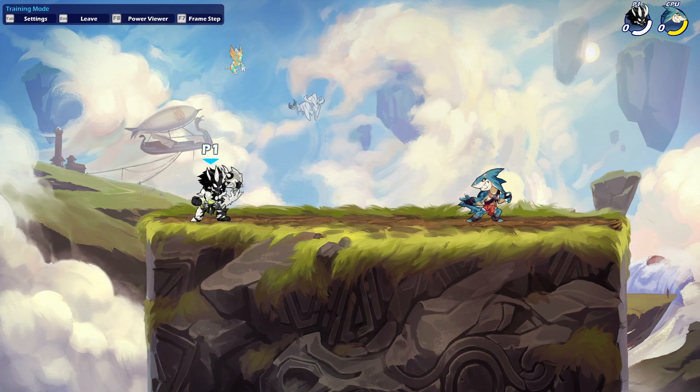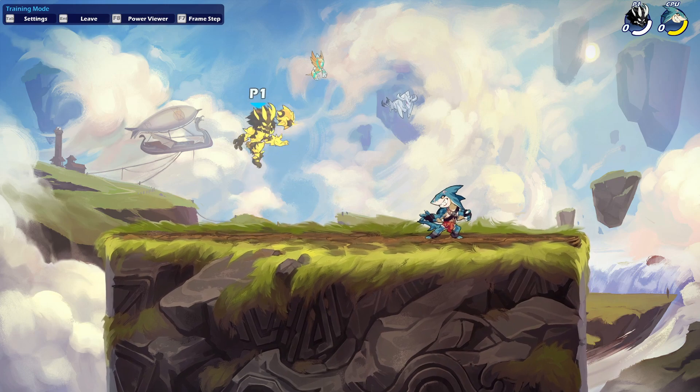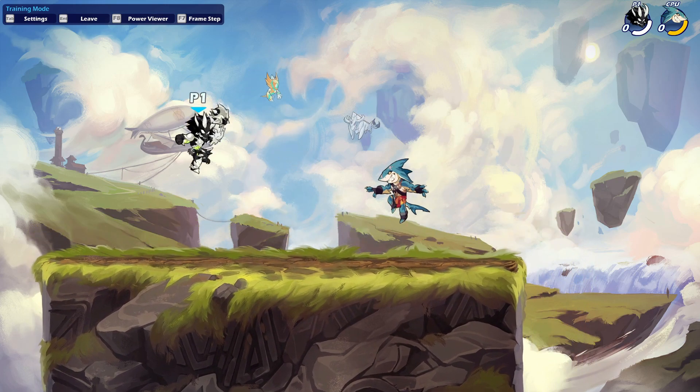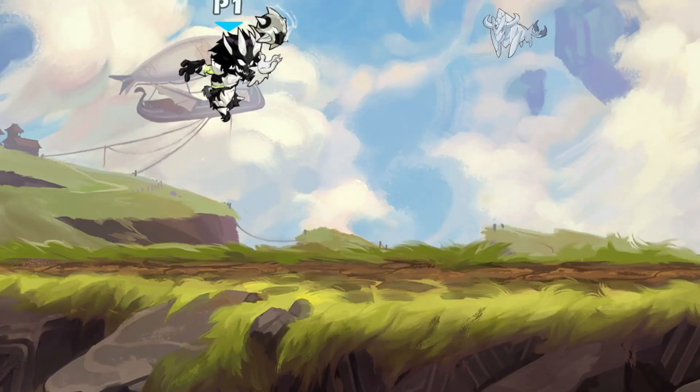Did you know there are different animations for down air depending on how close you are to the ground when you hit? If you're up higher it'll be a normal animation, but if you do it real close to the ground you actually do a little handstand and bounce back off the ground — as you can see right here.